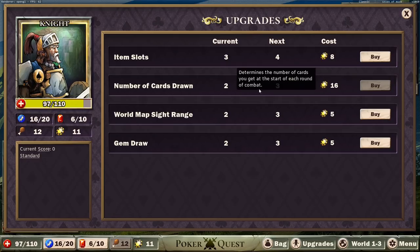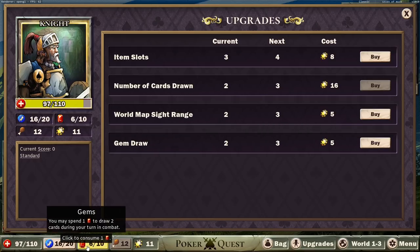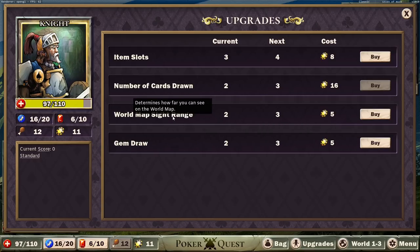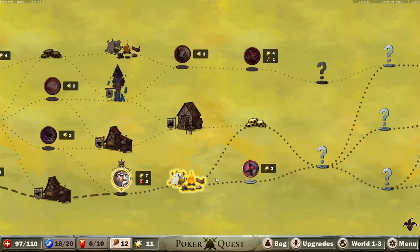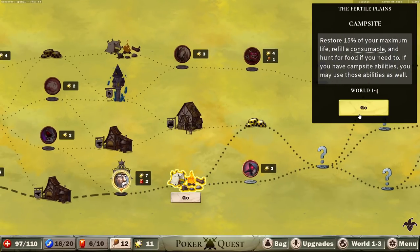We can buy an upgrade here. I kind of want to wait and upgrade my number of cards drawn — it seems like one of the biggest things. We can upgrade our gem draw to draw three cards instead of two. We can make it so we can see further on the map. These upgrades are smaller but they also cost less. And then there's also buying an extra item slot. We have the sword and the shield — those are two items, and we have three slots, so I'm not too worried about it.